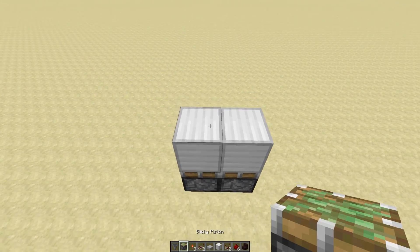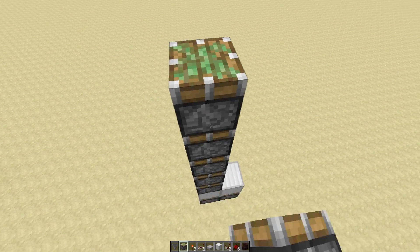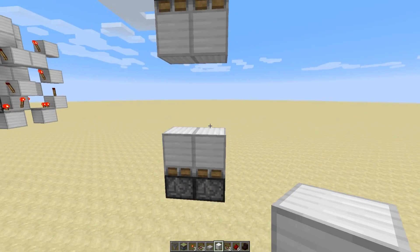Then come up five — one, two, three, four, five. Put your pistons under here, like so, with blocks on top of those.